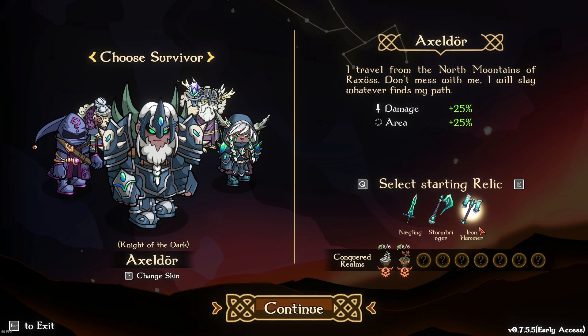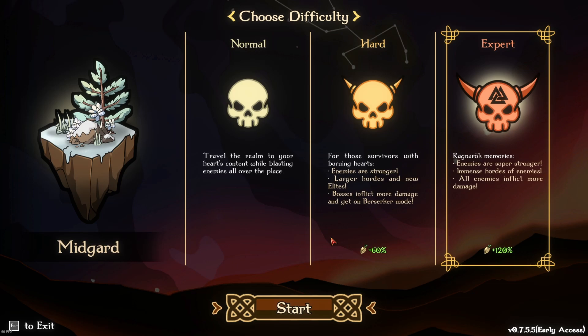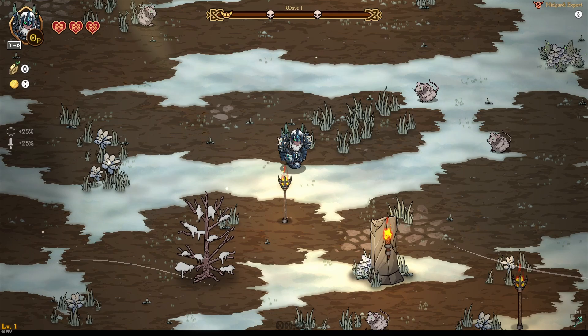I've tried this — you're starting off with Negling — I've tried it with everything, and I found that Stormbringer works the best. We're going to be playing on Midgard because on Xpert, Midgard is going to be the first one that you explore, and we're now going to go and kill things.